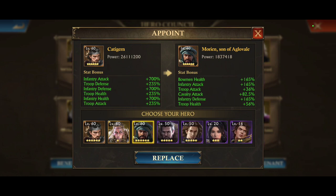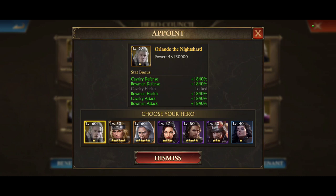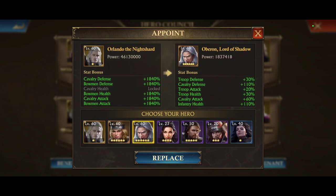And lastly, we have Master Strategy. I said I was not going to appoint Yursa because she's not fully unlocked. Well, I appointed Orlando the Night Shard, and here's why. The oldest hero is Oberon — look at those baby stats! Then Matic, who is relatively old — even maxed out and fully starred he's only at 700% for all those skills. But look at Orlando: same skills, but he's at 1840. So I took the risk of dropping 700% cavalry health for a 1140% increase across all other stats.